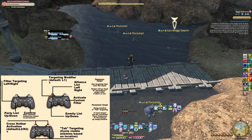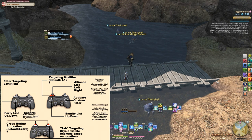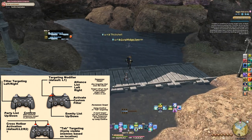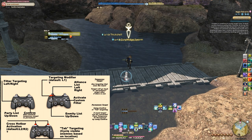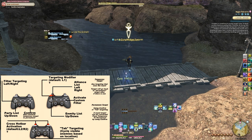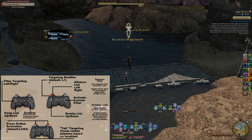Temporary targeting is super helpful for sending out single-target buffs or heals to party members without needing to reselect the boss to resume attacking. While this is a useful technique for any job, it is especially useful for an Astrologian. I would highly recommend learning to master this, as it will make leaving your cards in between attacks a lot smoother.